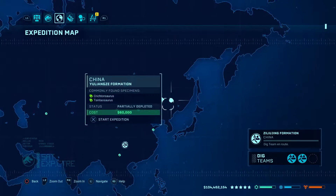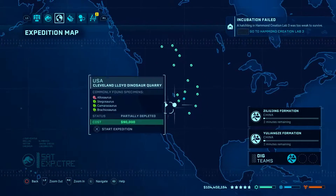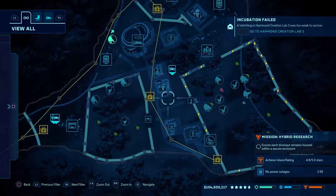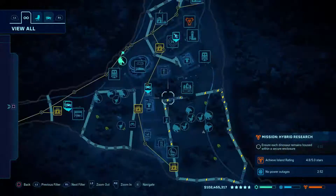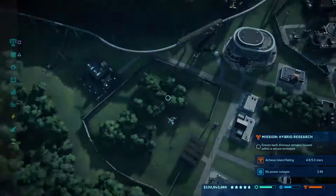Let's get these going - we got 1, 2, and 3. It was 2 weeks to survive - that's not good. That means our stego over here did not make it. So let's get 2 of them going so we have a better success rate.